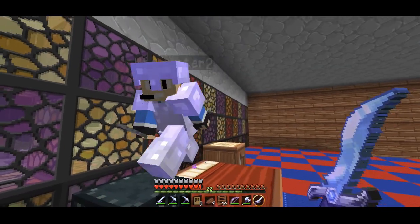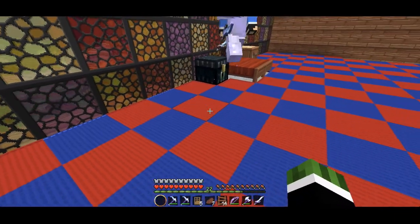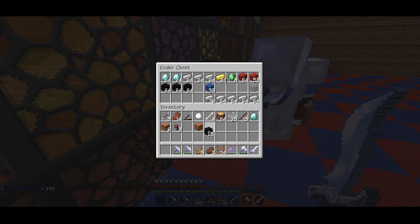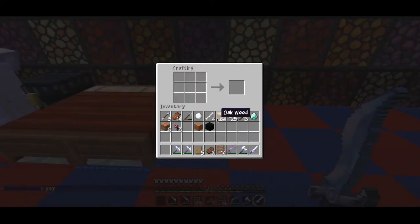I don't know what sword this is — here, have a sword, I don't know. Maybe somebody else dropped their sword, or I got it when we were PvP-ing earlier. I might have picked up somebody's sword. I don't know how I got it, but let's just make some torches really quickly.